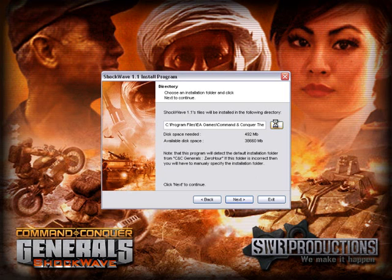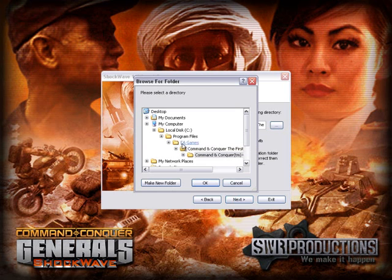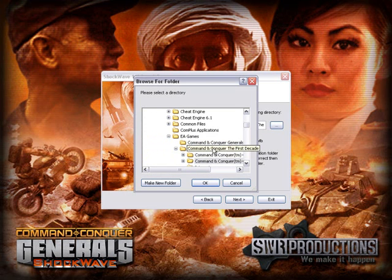This is where a lot of people get thrown off - mainly if you have Command and Conquer The First Decade. A lot of them will go to EA Games then the Command and Conquer Generals Zero Hour folder. Do not do that. You have to go to the First Decade folder, open that folder, and inside there there'll be another folder called Command and Conquer - in parentheses TM - Generals Zero Hour. That is where you're gonna wanna install it.